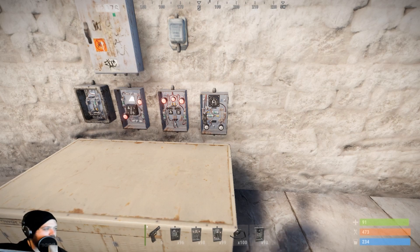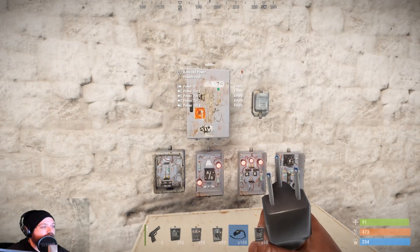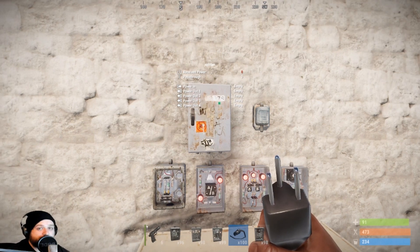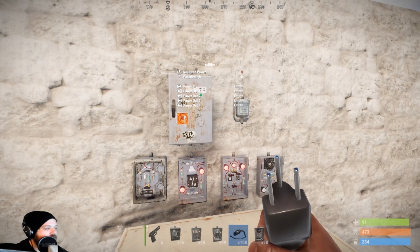Then we've got the splitter. If I right-click you can see I've got four outputs, so I can hook up a power input and control up to four things at the same time with just one switch. That really opens up the possibilities — some outputs could be direct, some could be AND or OR, with timer switches — so this makes it really intricate. There is a little bit of a limitation with the pass-through, but I'll show that in a bit.